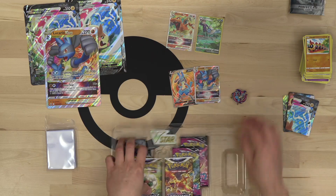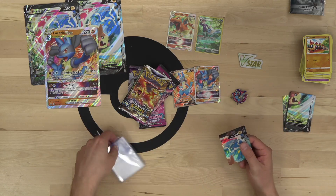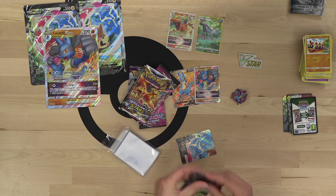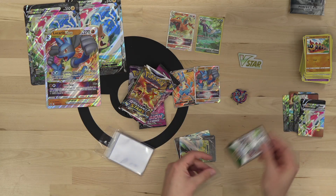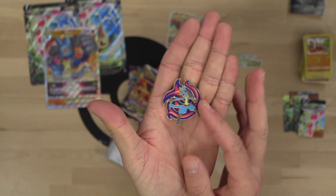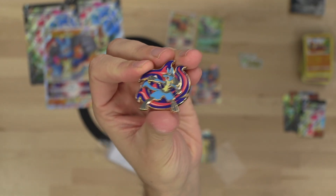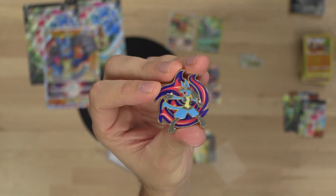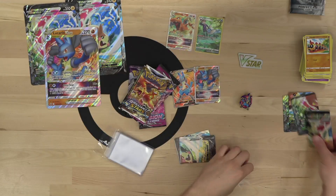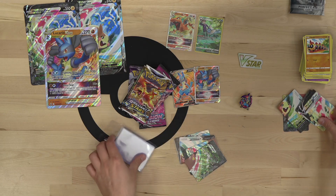We've got our packs and our V Star marker. I should sleeve up all of the Morpecos — they can live in Dragon Shield Perfect Fit sleeves too. Oh, check that out — a Lucario enamel pin! Any pin collectors in the chat? That is a pretty slick enamel pin — Lucario in his fighting stance. Pretty dope.